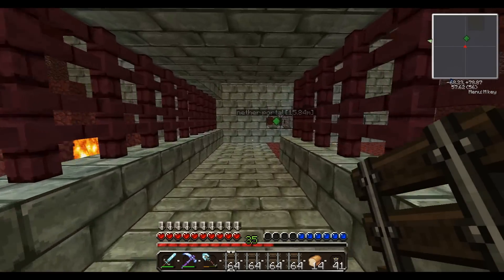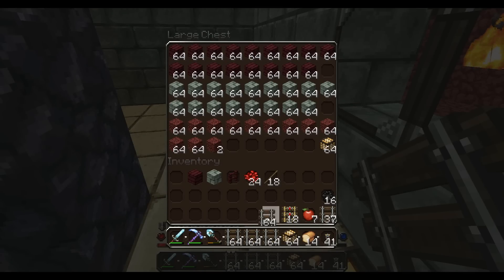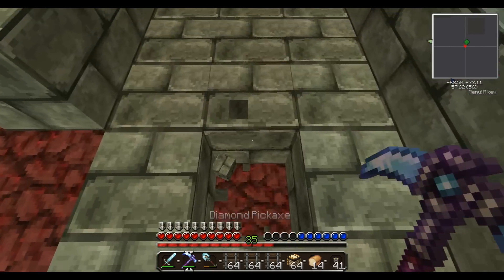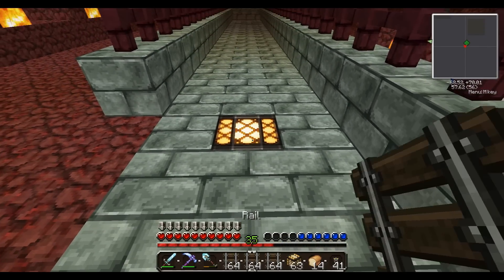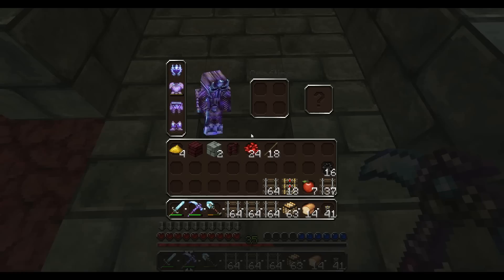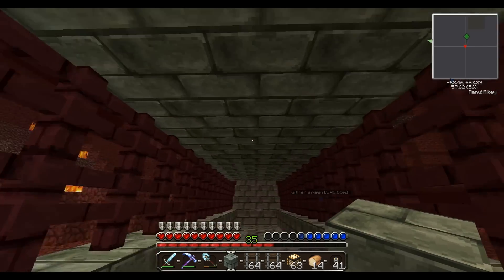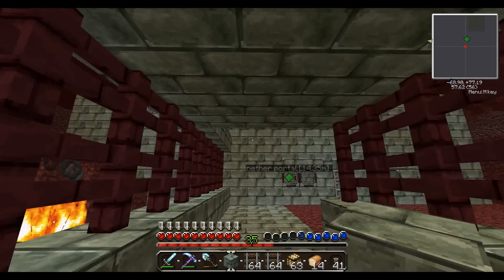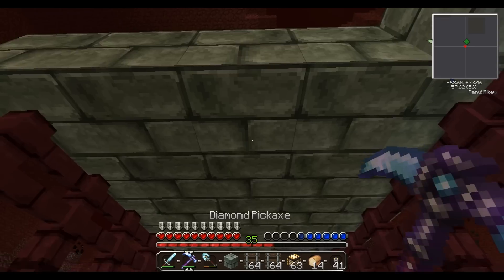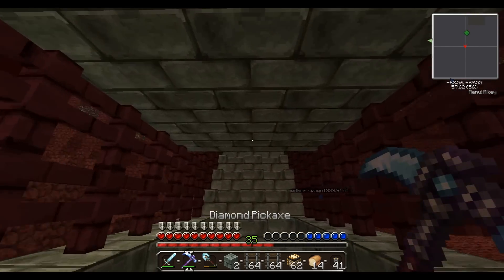It is a little dark in here so hopefully you guys can see it okay. I'm going to try lighting it up along the way, whether that's with glowstone blocks. I wanted to see if I could put rail on top of glowstone blocks, which I can't — so that's kind of an issue. I'm going to need to be putting them up above somewhere along the way, just basically so that you guys can see once we're in the episode.